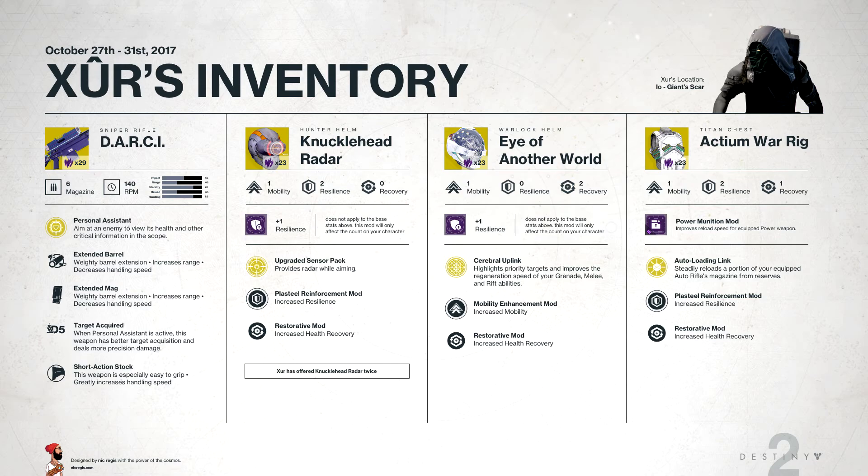It's got Personal Assistant, which lets you aim at an enemy to view its health and other critical information in the scope. Extended Barrel increases your range and decreases handling speed. Extended Mags also increases range and decreases handling speed. Target Acquired means when Personal Assistant is active, this weapon has better target acquisition and deals more precision damage. And then you've got the Short Action Stock, which increases handling speed.